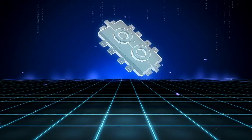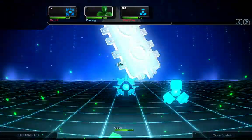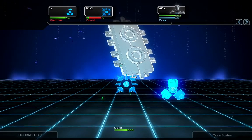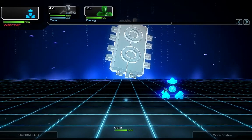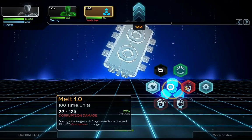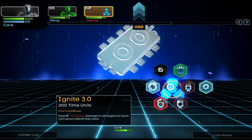Maybe we can unlock some of the doors. We now have a better decoy — stronger, faster, harder. And how much stronger? Ignite — deal 38 corruption damage to all targets for each debuff. They don't have debuffs, so I will just use melt.